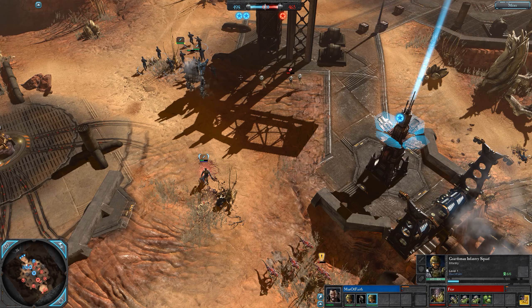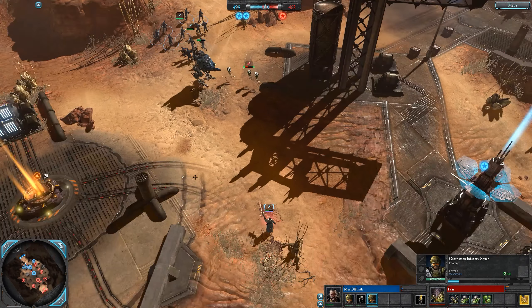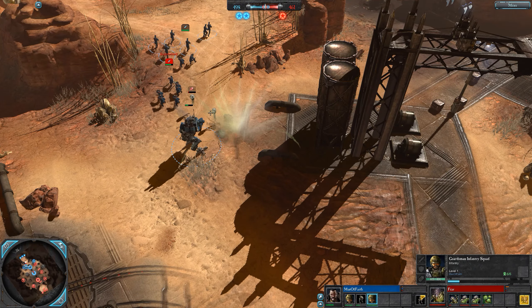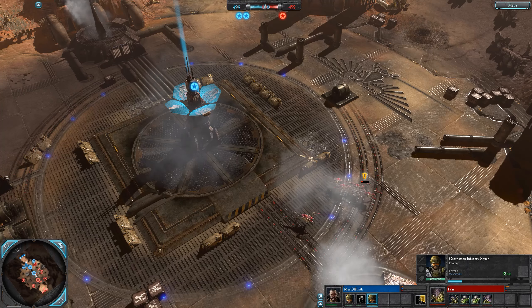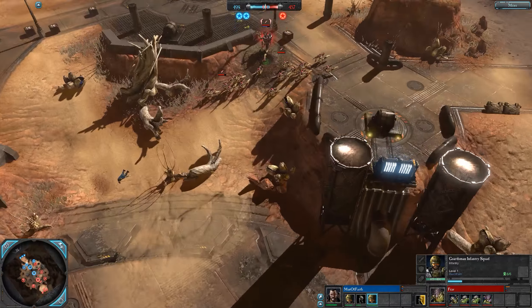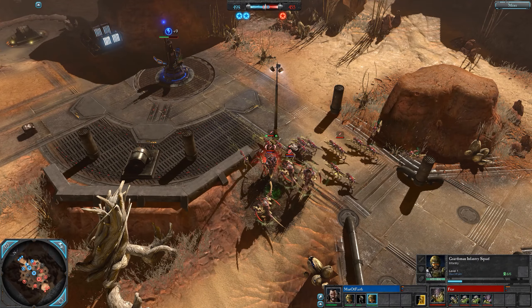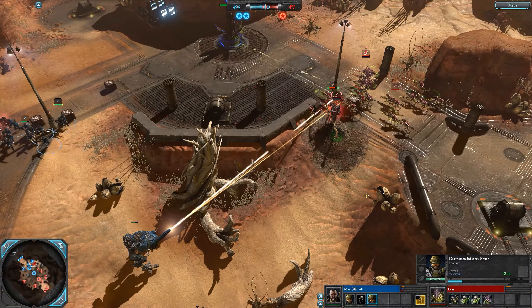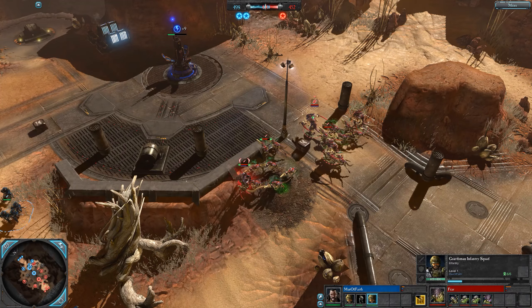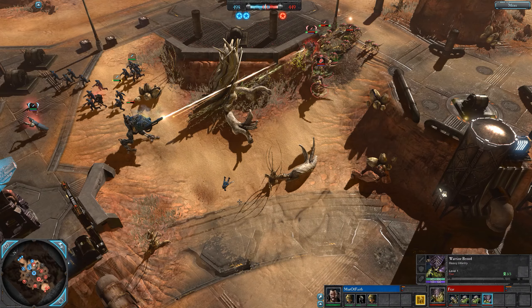Fear might go for a barb strangler to really put pressure on the guardsmen and try to control their movement. Spawn mines are going to be shot down without doing a whole lot - did get one detonation off, you saw those guardsmen get suppressed. There's a tunnel right outside the power node - he might be able to get down it, although sentinels can just walk over those tunnels to destroy them. Warrior brood able to get straight into the front lines using that tunnel all the way from base.